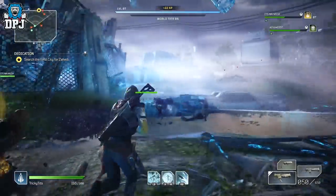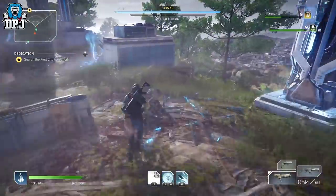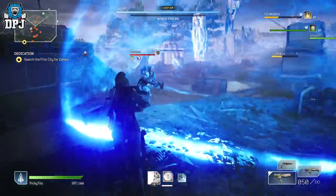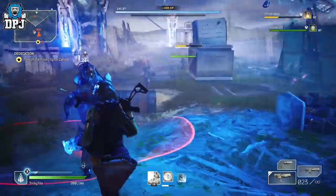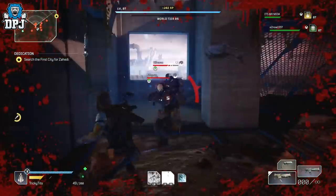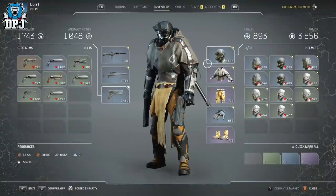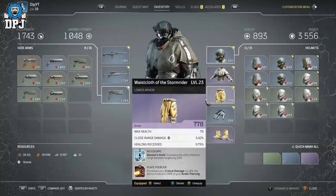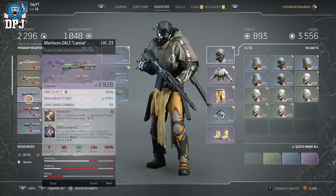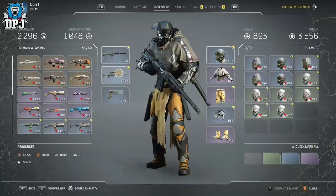Going from world tier 6 straight into world tier 7 can be painful because enemies are so much higher in level — you need better gear to compete. What I suggest, which really works and is very efficient, is this: if you've just gone up to a world tier and it's too hard, you need to get your gear up to compete. You can spend materials leveling up gear, which will drain those materials, or you can find a spot to farm that doesn't drop your world tier down and will get you higher level loot quite frequently.